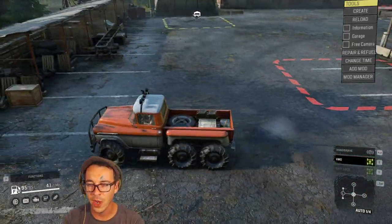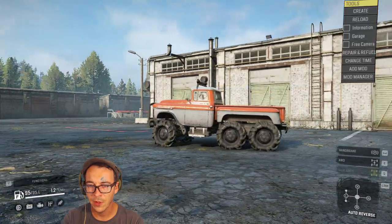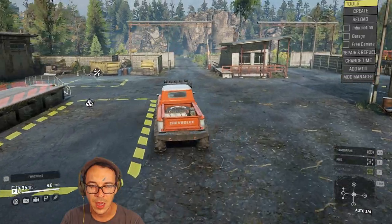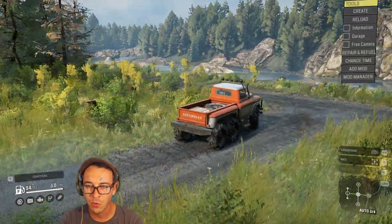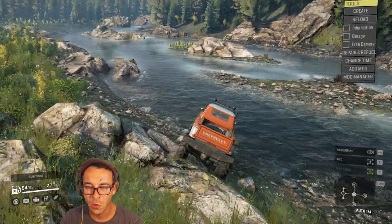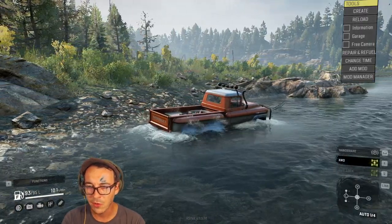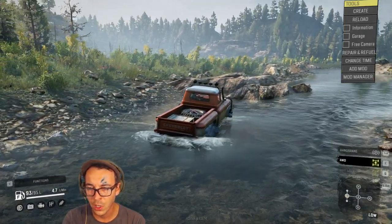Okay, we do have engageable all-wheel drive; diff lock is always on. Let's see how this thing handles. I'm noticing a lot of spin on the front axle out the gate, but it is really nicely balanced - it does not feel top heavy at all, though that might change with the roof rack. She makes good speed on regular roads. Let's see how she handles in the water - we're not doing amazing without all-wheel drive, but with AWD kicked on she's doing pretty good.